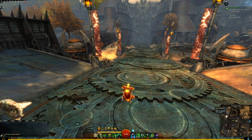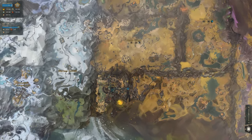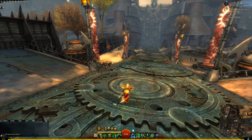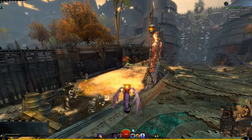Proceed to the hero's waypoint on Black Citadel, then head east from the waypoint and go to the home instance gate.